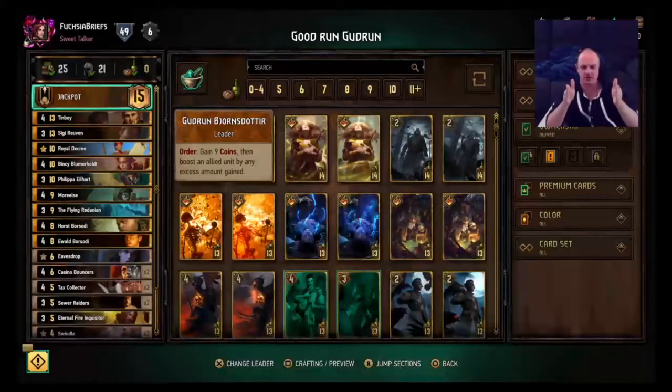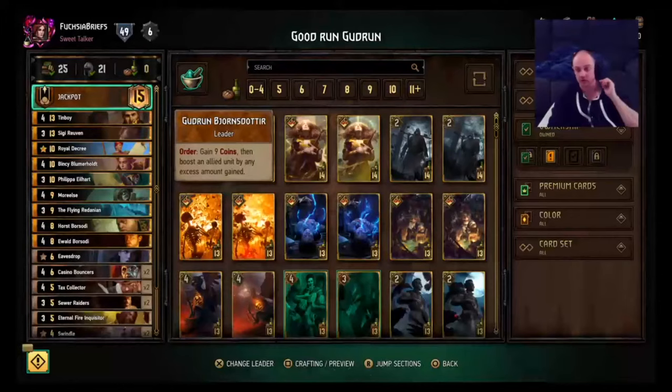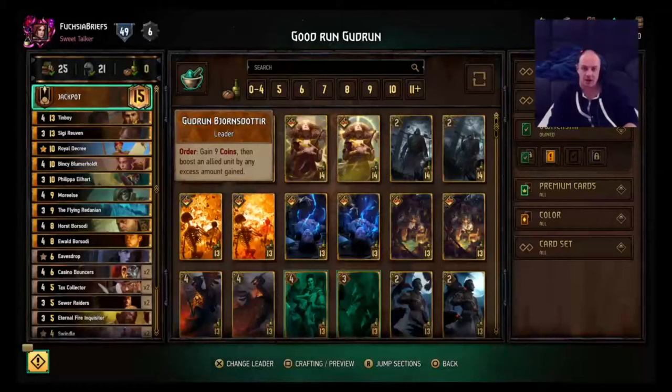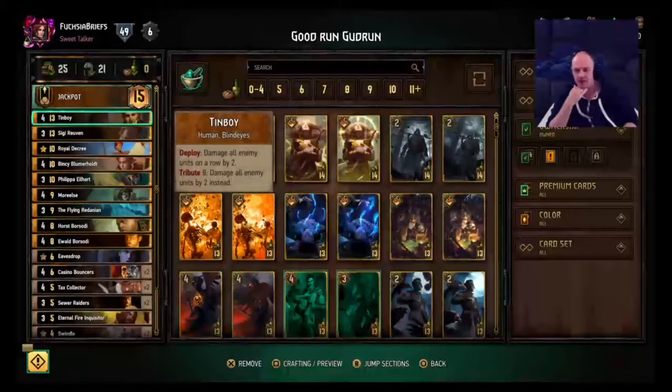Hey guys, welcome to this deck guide. I've got a deck guide here for you today that's actually been doing pretty well for me. It's Gudrun Bjornsdoter's list, or Jackpot as it will likely be known going forward — this leader ability of gaining nine coins and boosting an allied unit by any excess amount gained. Let's run through it and we might play a game or two, see how we do.